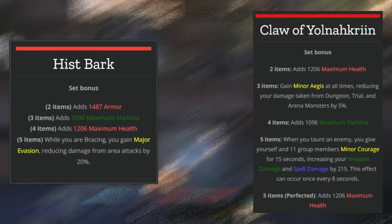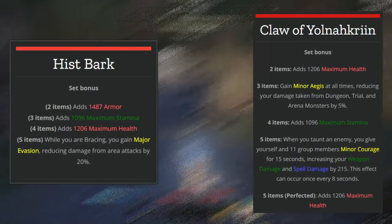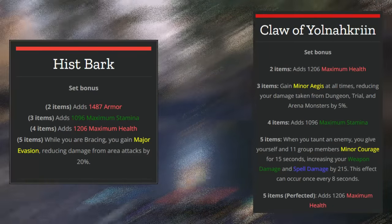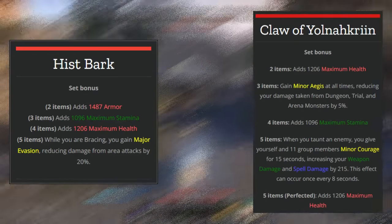There are some newer dungeons with really big AoE attacks where vital gear is also found, so Hiss Bark is going to help you get through some of the dungeons and trials you need to complete to get that meta gear.